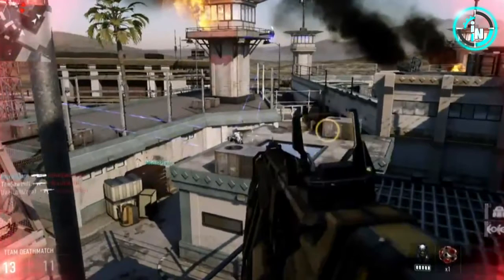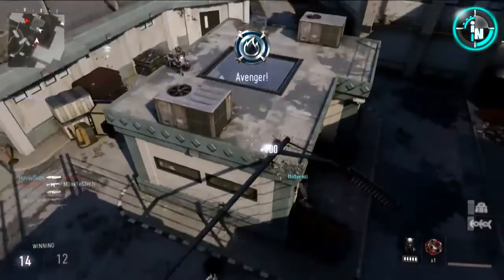Right here you can see all the cameras pointing at one guy. I personally think it's one of the dynamic map elements. Maybe you earn a killstreak — like an RCXDs or attack helicopter — and there's also a killstreak that triggers a dynamic map change. You have to get like 15 kills and you get the dynamic change on that map. All the cameras go after the enemies, not friendly players. I think a lot of maps are going to be like this with dynamic changes that go against the enemy and don't affect you at all.